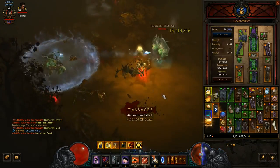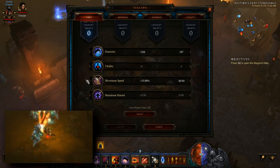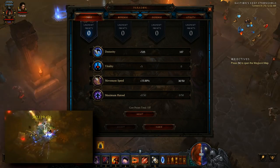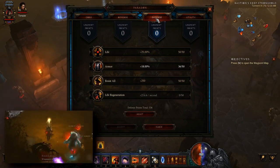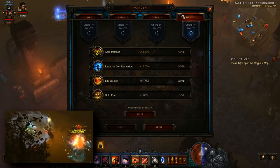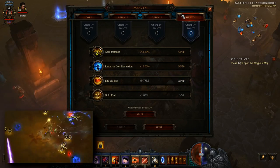As for Paragon Points, standard advice applies: get your total move speed up to 25%, then dump everything else into Dexterity. For offense: crit damage, crit chance, and attack speed. For defense: all resist, life, and armor. And for utility: resource cost reduction, area damage, and then life on hit.